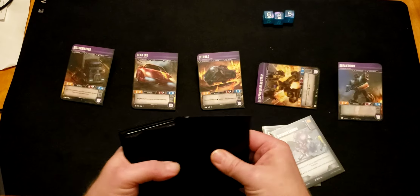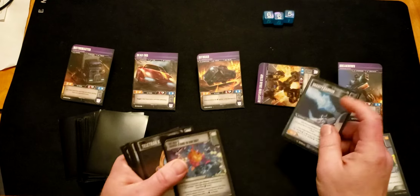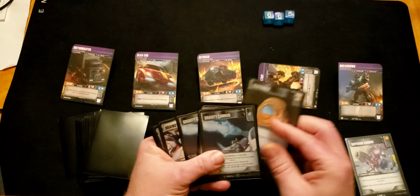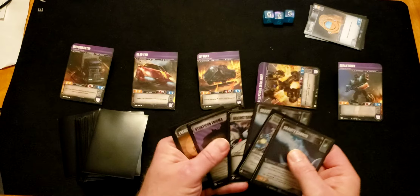When you flip a green pip and you have cards in hand, you can swap it out for another card in your hand. You don't want it — it does not have to be green, you can just swap it out.